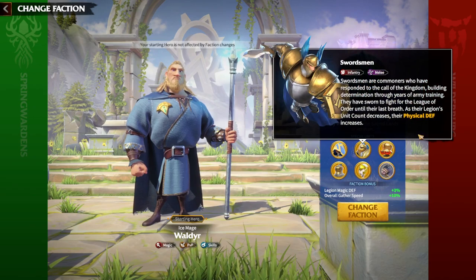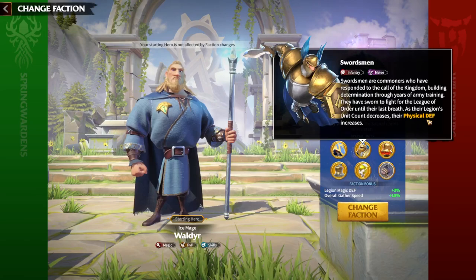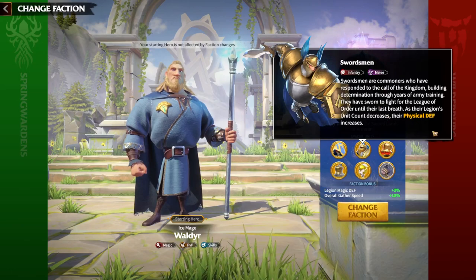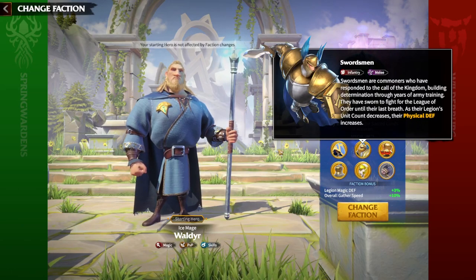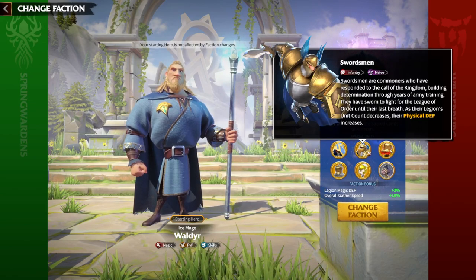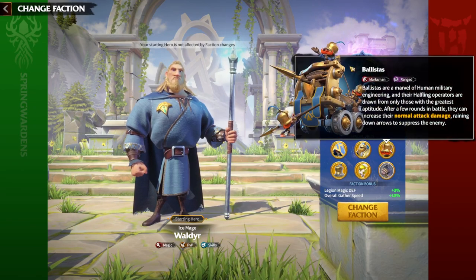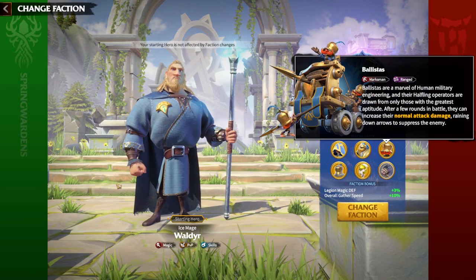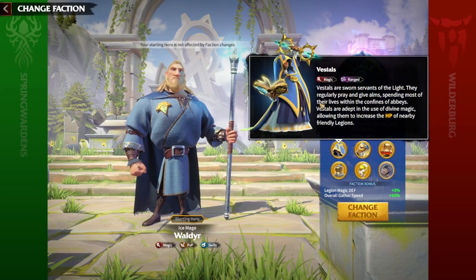The Swordsmen are getting increased defense. Like almost every single infantry, Swordsmen are infantry units. Every single infantry unit gets physical defense whenever they are fighting with friendly allies or fighting against a grouped enemy. Nothing special with the infantry of League of Orders. Now, next — Ballistas. Some unit names are changed compared to Spring Wardens, where Trents were the equivalent and Vestals are the mages here.